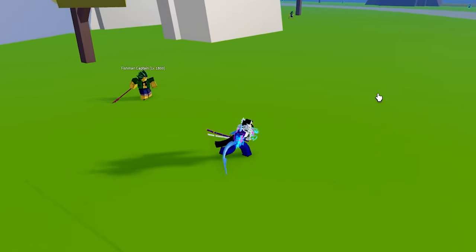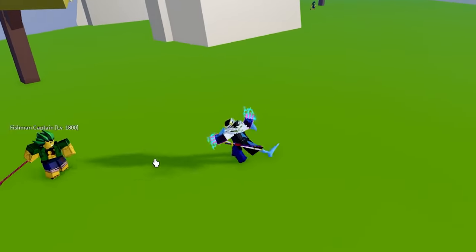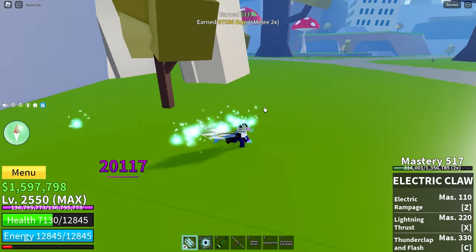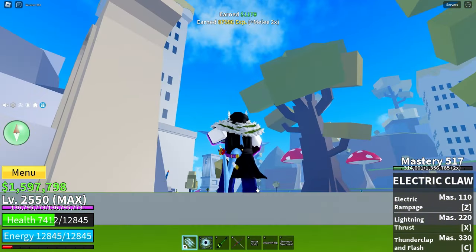Onto the moveset — let's start off with the clicks. On every single click, the move moves you forward. They are really fast though, which is very handy, especially for something like a Buddha user.